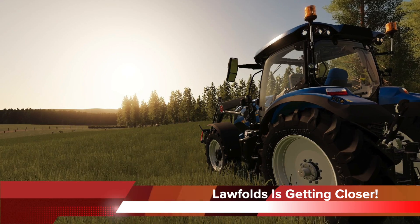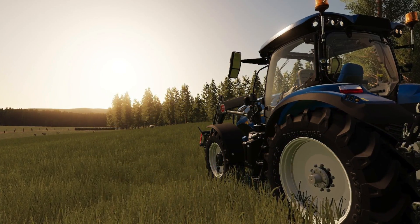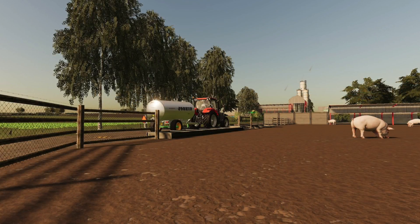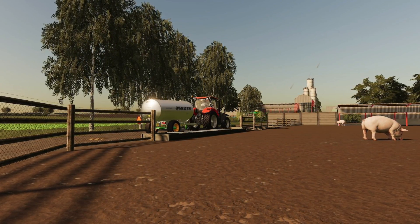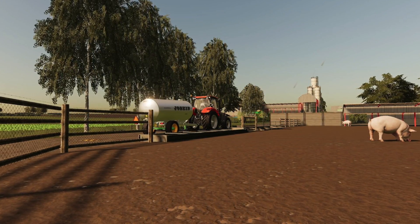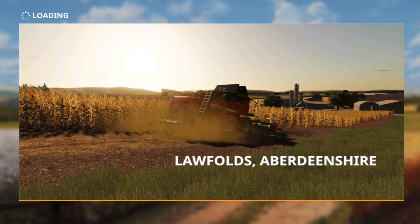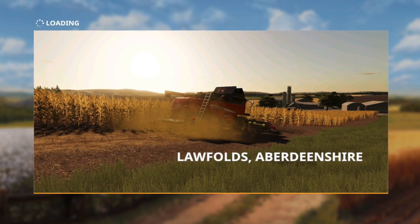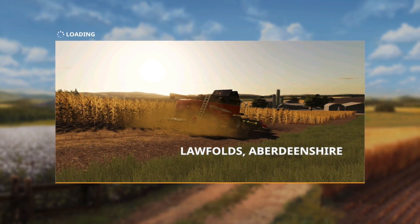CM Mod says that the sheep are in on Lawfold's Farm — now on to the cows. Then all the animals will be done, including the pigs. Some minor things still need to be done, like water points, fuel points, etc. However, this map is moving along very quickly. CM Mod says the map should be completed in approximately two weeks. At that point it will be sent off to testers, with a first look coming soon as well.